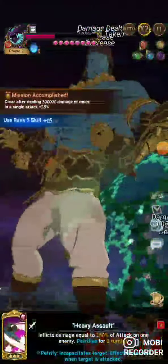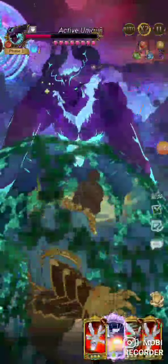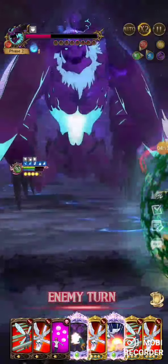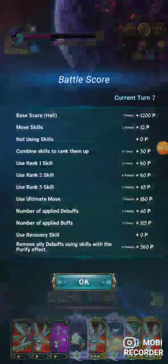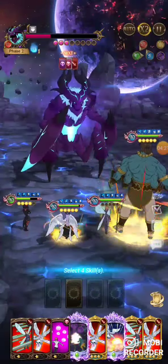There's the debuff mission done, there's the three hundred thousand damage in a single attack mission done, and I have Drill's ult. We have everything we need to finish with a giant. The shield didn't break, so Gother will be able to heal a little bit more. It's a very good-looking run at turn eight.